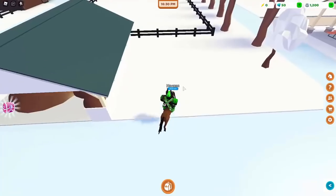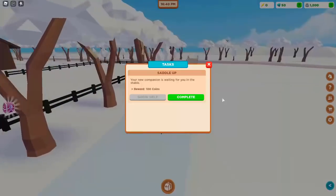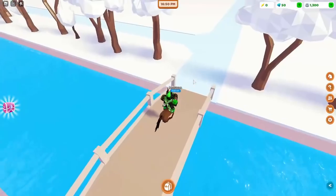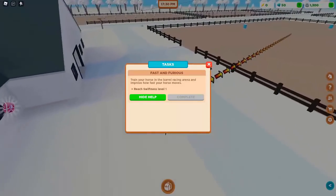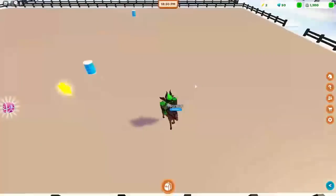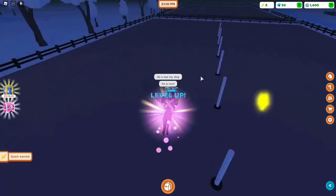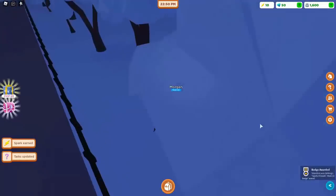Whenever I press W it does the movement a little later. Now we need to level up stats. If we go back to the Quest menu we can complete that. Train your Horse in the Barrel Racing Arena and improve how fast your Horse moves. Press Show Help and it will show you exactly where to go. I'll speed this up — after you do one thing, press the Question Mark button and do the next thing in the tutorial.